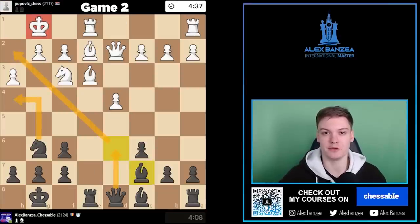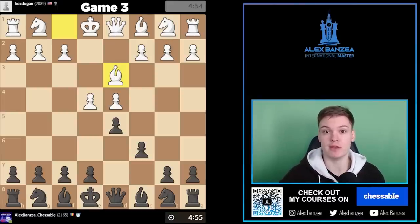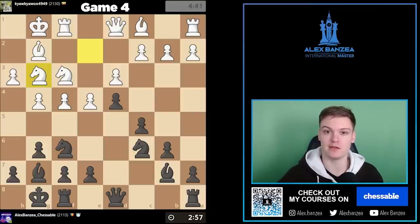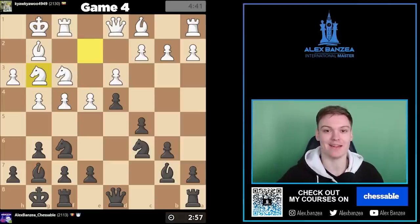In game two I'm gonna be showing you how to get a deadly mating construction while playing the Tartakower variation. In game three I'm gonna be showing you how to deal with a sideline when white goes for bishop development on move three, which is a pretty common pattern especially in lower rated games. In game four things get pretty wild — I used a King's Indian setup and pushed pawns, and I'll show you what you need to do to get your own counterplay before white gets a deadly initiative against your king.